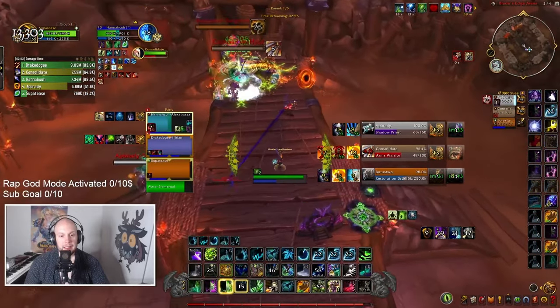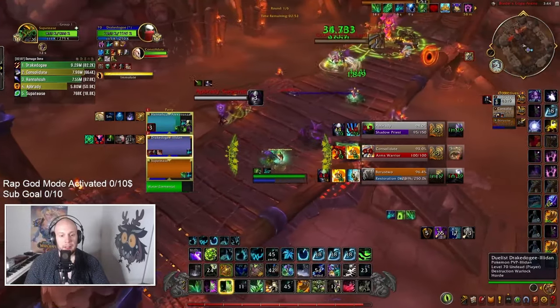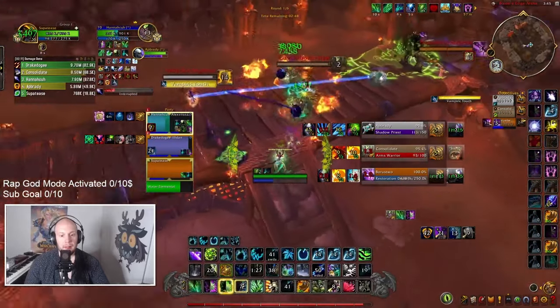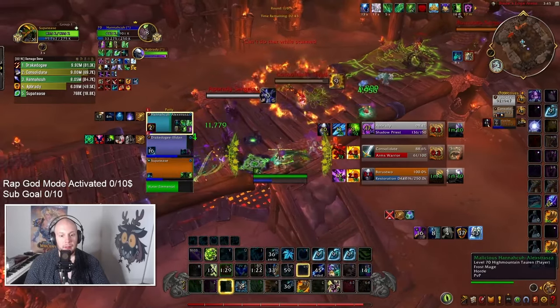Look at how low this Mage is getting. This is a standard combo: you can Cenarion Ward, Swiftmend, and then Nature's Swiftness. That'll extend the Cenarion Ward and bounce your NS to heal the target up for a significant amount. This is a really good combo of heals, but even with that combo, we're falling behind.